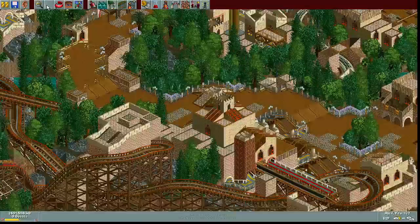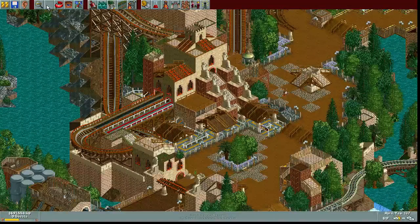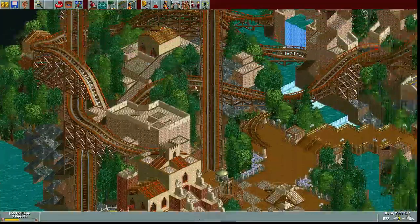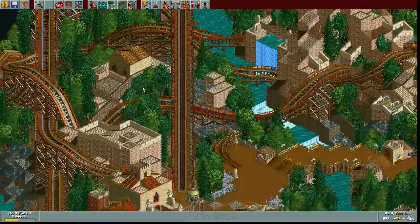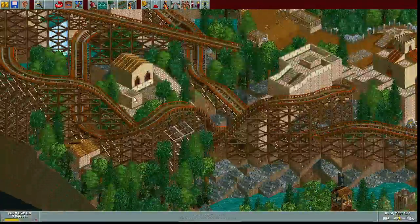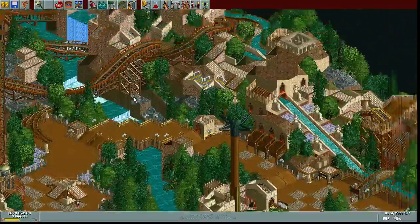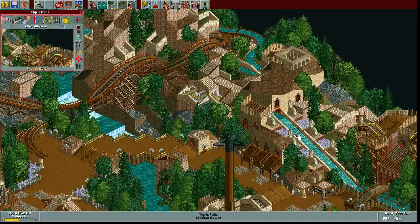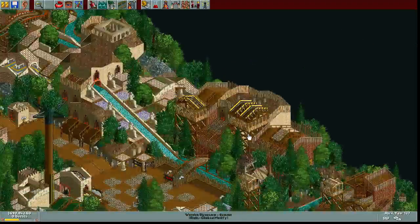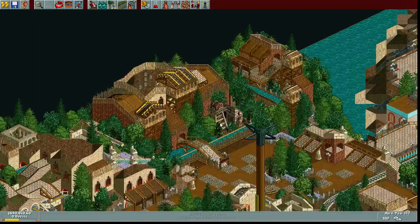Kind of like a grand station. Foliage is good. Not the biggest fan of the trees in this area, mostly because jungle trees don't really look that great in my opinion. And then we move on to this log flume, Tigris Falls, like a mine-themed station.